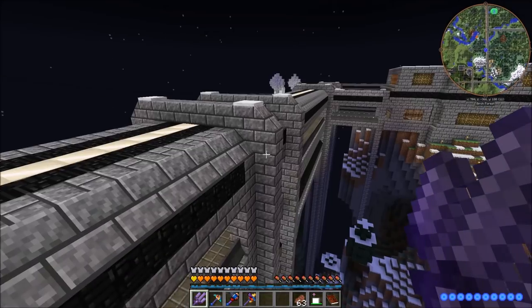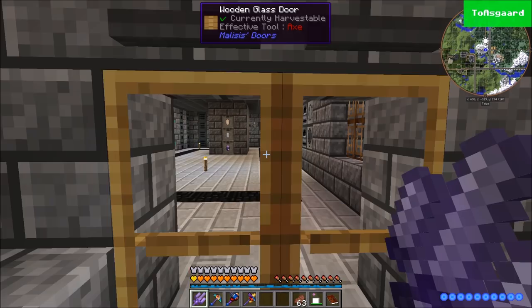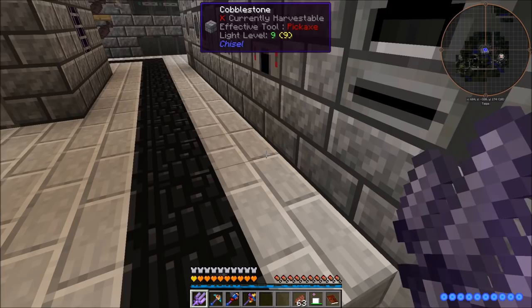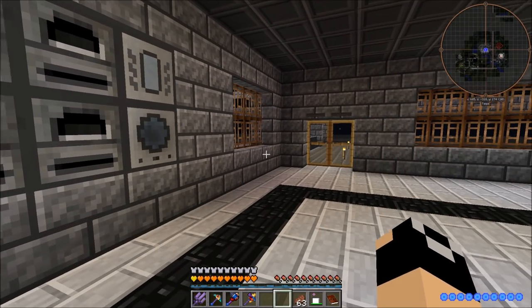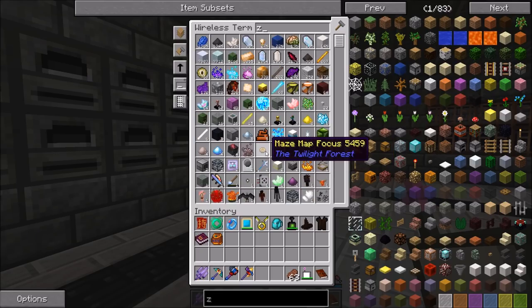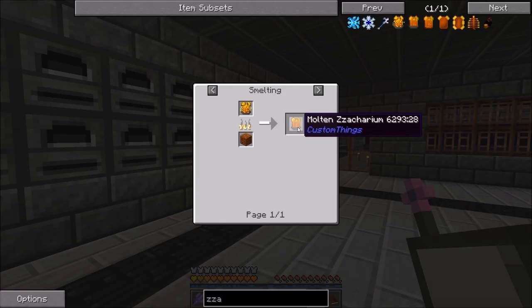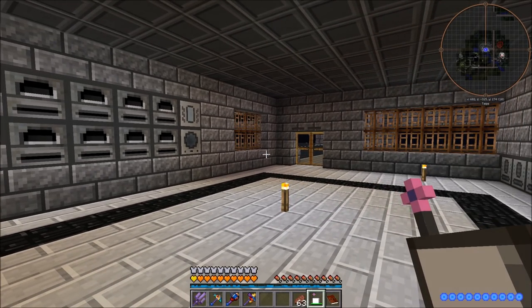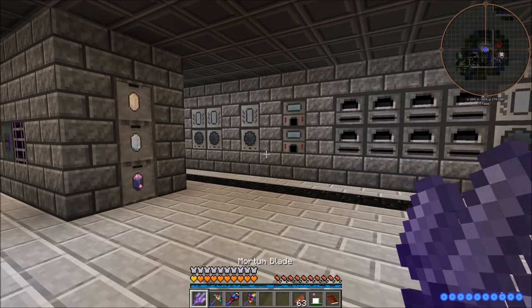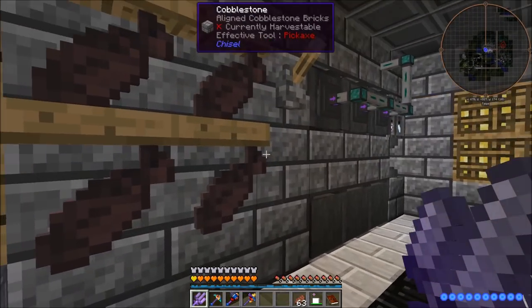I worked on the tech district because some things were bothering me and I had to change some plans. I went through and cleaned up this little outbuilding. Last episode when I set up the molten Zicarium recipe, I accidentally put it into a molecular assembler instead of the right place, so when I ordered Zicarium it just said 'crafting' but wasn't doing anything. I figured that out and fixed it. A lot of the conduits are now gone, and this lever controls the fish - pulling it cycles them out.